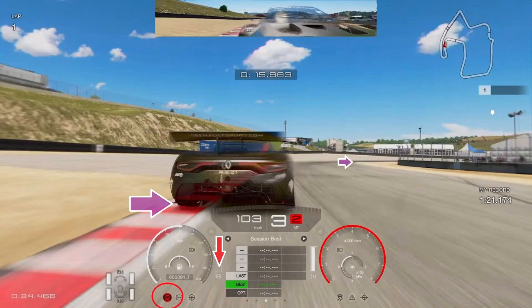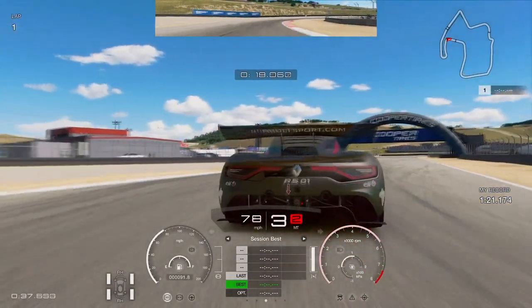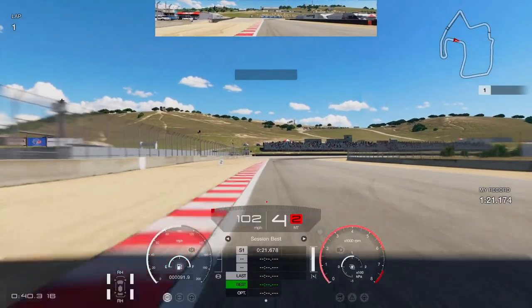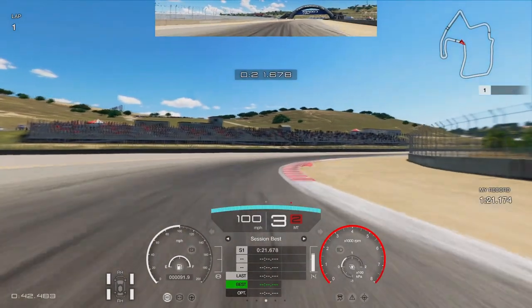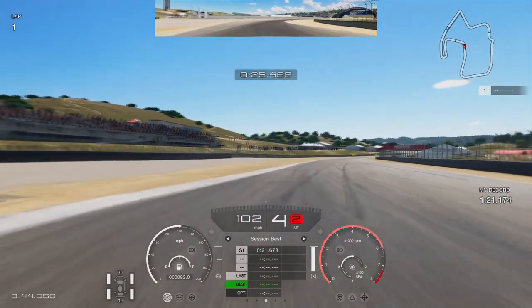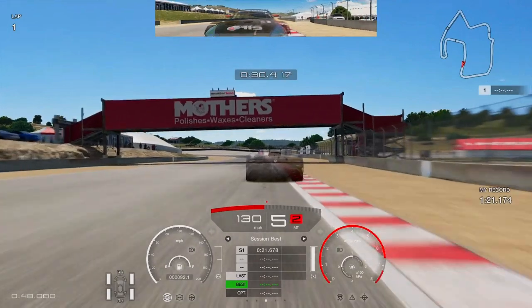Into this tricky right-hand corner, you really want to extend as far to the left as possible with just a little bit of braking input after the number two board. We're trying to extend the angle into this corner and get on the throttle as early as possible, clipping the curb on the right-hand side and using all the white tarmac on the left. It's so important to really throw the car in — just a tiny bit of braking to get the weight rotation onto the front. Be very careful not to hit the sausage curb on the right; just skim it, then early upshift into fourth gear and keep the throttle planted.